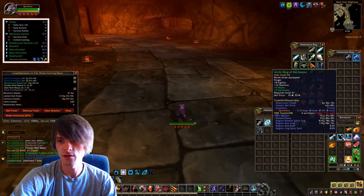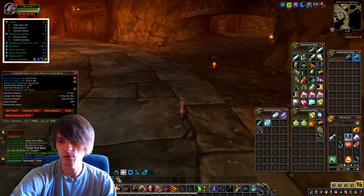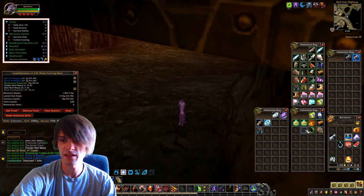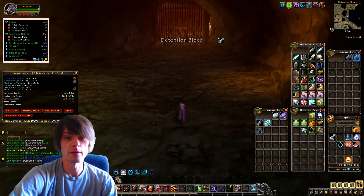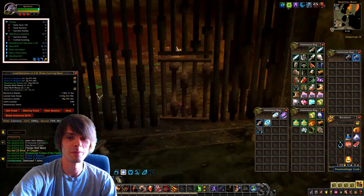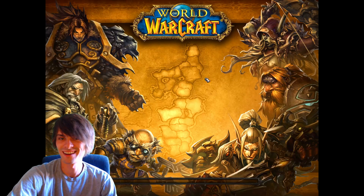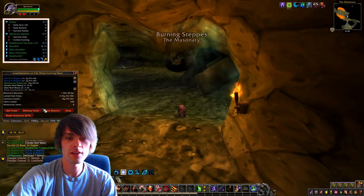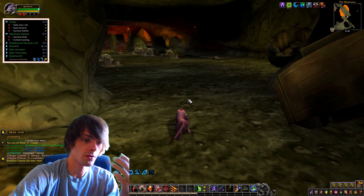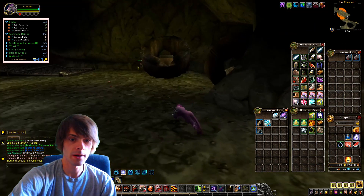For that one pull we got about 1,143 gold worth of stuff. We destroy the junk, and I don't like selling rings, so I vendor those instead. Then we run back to the instance entrance — I've got it down to muscle memory now — come out, reset the instance, and jump back in. That's how I do an actual run of BRD: I do my 10 runs and then see how much loot we actually get.